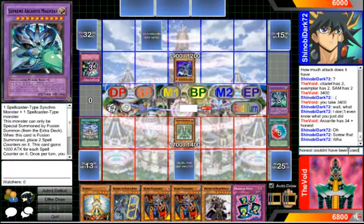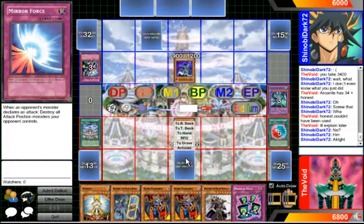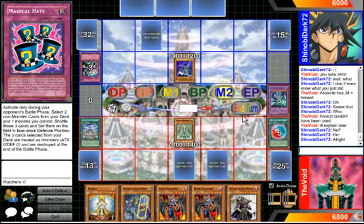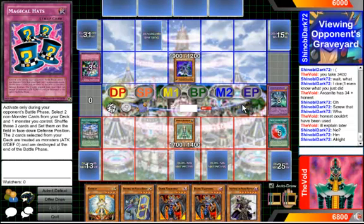This is something else I'm going to have in the tutorial — the different parts of the battle phase, because that's really confusing to a lot of people. Even some professional players don't really understand it too well. It took me a long time to understand it. Honest said magical hats — he knows I'm going to activate magical hats, we arranged that beforehand just for the demo, just so you guys know how it works.